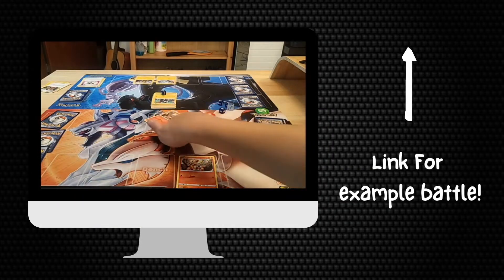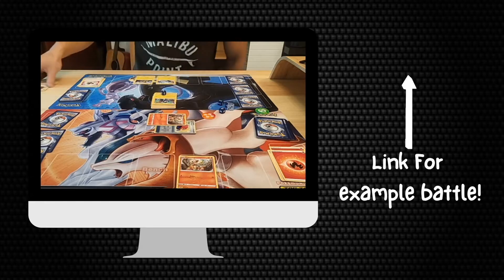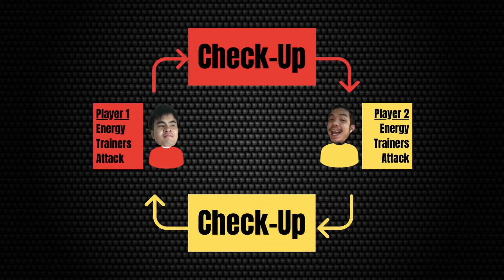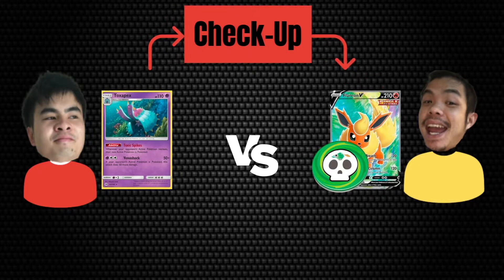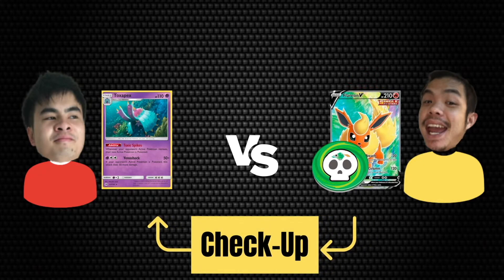To see how status conditions work in a real-life battle, you can check out our example battle tutorial, which I'll link above. All status condition effects are applied in a specified stage on each player's turn. This is called the checkup step, also known as the in-between turn step in the olden days. Checkup occurs for both players' active Pokemon in between each player's turn. So for example, if a Pokemon is poisoned, the damage counter is placed on that Pokemon after player 1 ends their turn, as well as when player 2 ends their turn.